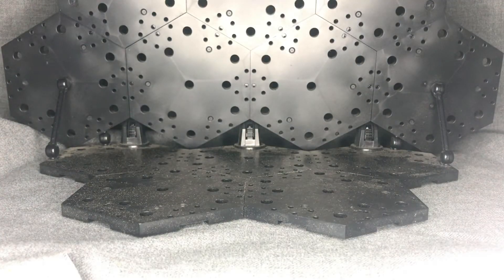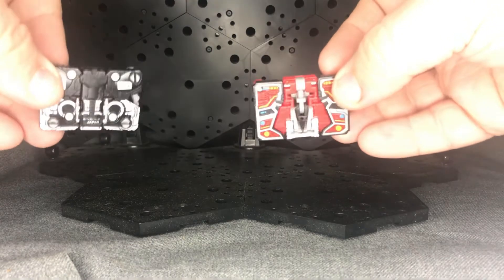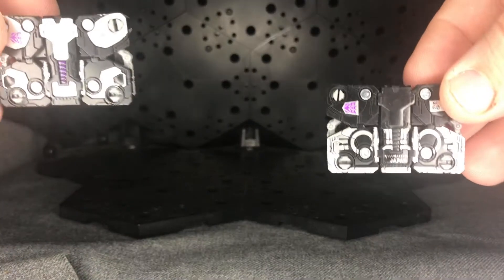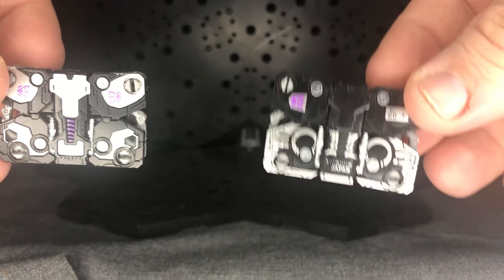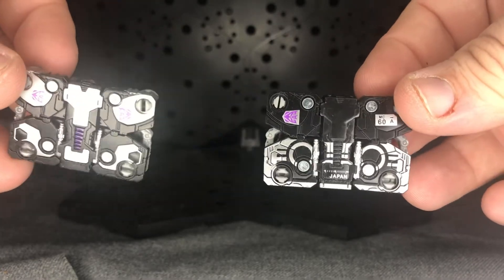Let's take a quick look at the two cassettes you get: Laserbeak and Ravage. About the same as what you got originally from Siege — no major changes other than paint and heads. The Earthrise pack version is meant to look a little bit more Generation 1. Pretty much no changes, at least in cassette mode.